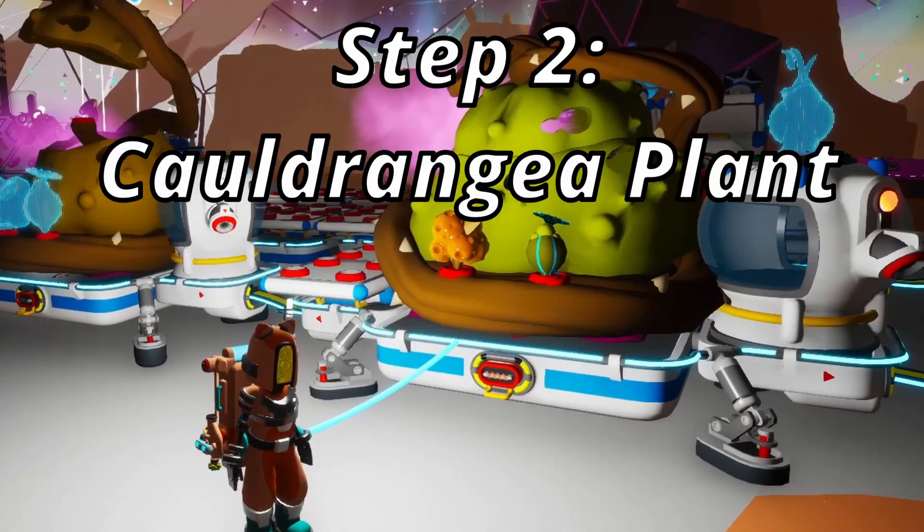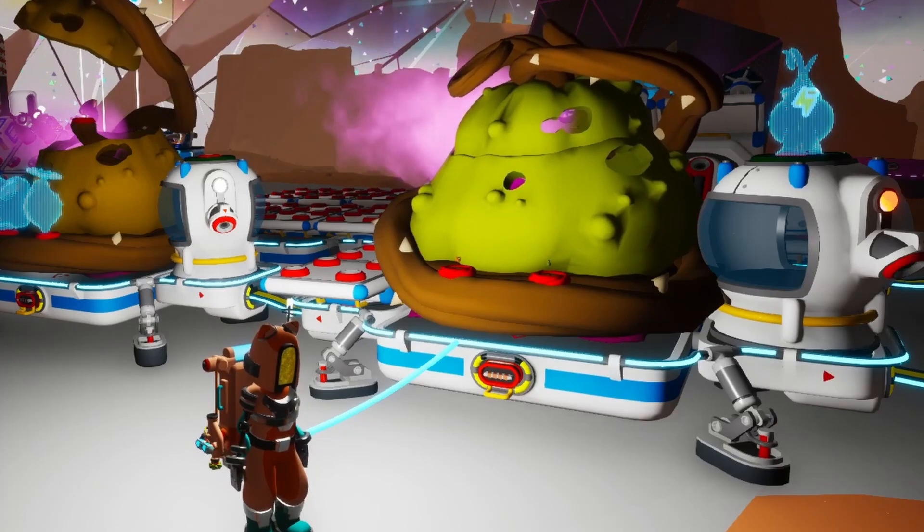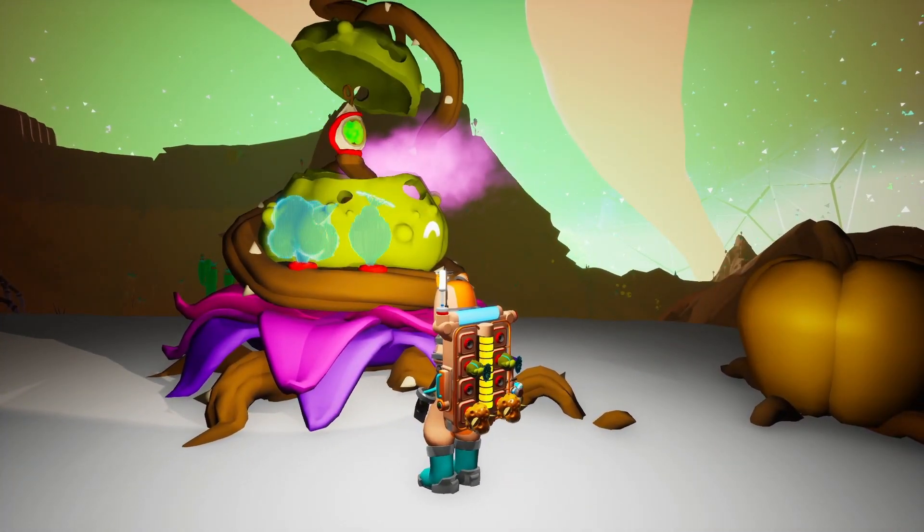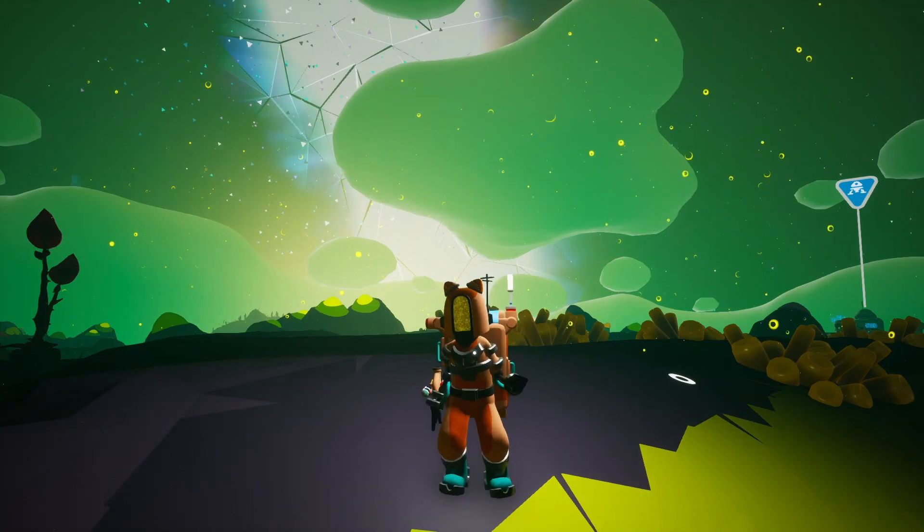Step 2: Caldrongia Plant. You've got your ExoRequest Platform. Now you need to send in biofuels to get points and unlock the cool Halloween rewards. But how do you get biofuels? For that, you'll need a Caldrongia Plant.